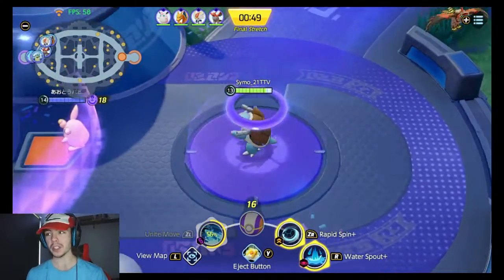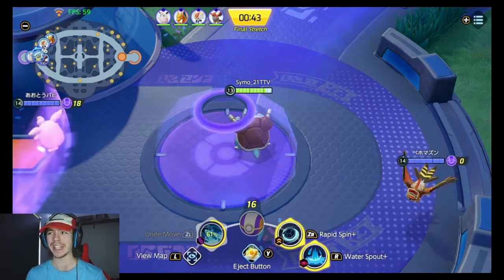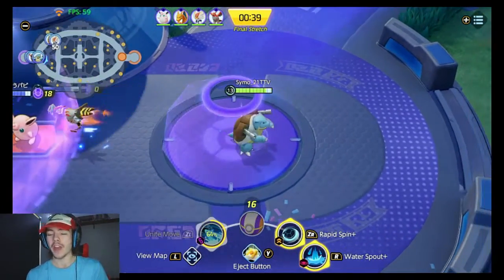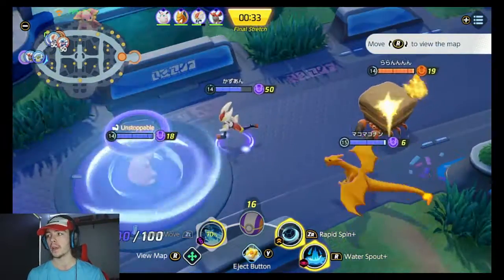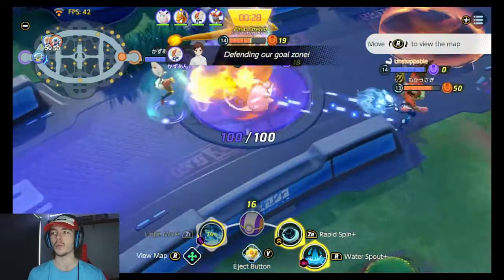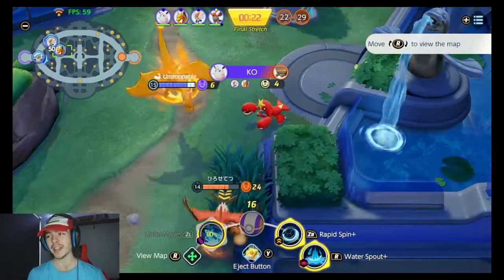This moveset is really good just for team fights, Zapdos, everything — putting a bit of pressure. Big AoE with Water Spout, Rapid Spin hits everybody. Spin it around — you can use it and it lasts a lot longer than I thought. You're not that much tankier until you get Rapid Spin Plus, but even then it's nothing ridiculous. Still good though. I happen to say which moveset I prefer — maybe Rapid Spin. I think Rapid Spin should be with Water Spout and Hydro Pump should be with Surf. I think they should stay together.